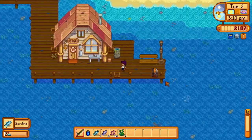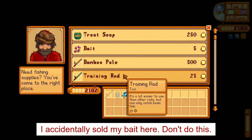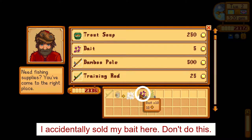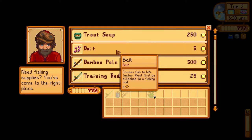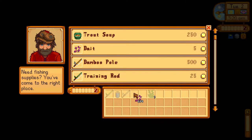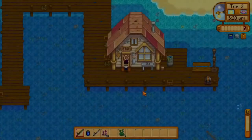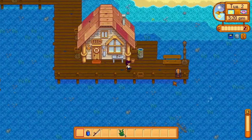I've reached level 2 fishing now and I have enough money to buy the fiberglass fishing rod, so I'll head to Willy's. If you don't have that much gold on you when you reach level 2, just make sure you have enough fish to sell to get to 1800 gold. You'll want to sell all of your fish now. Any money left over after purchasing the fiberglass rod you should spend on bait. I'm just going to equip the bait on my fishing rod. You can go ahead and destroy the training rod at this point.